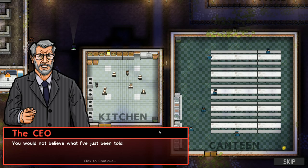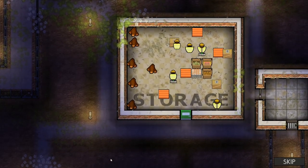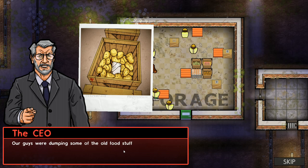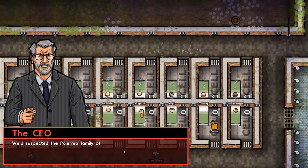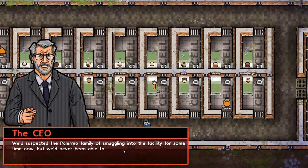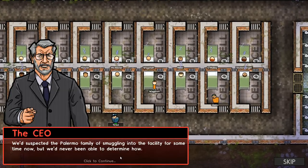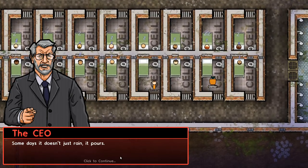You would not believe what I've just been told. Uh-oh. Bad stuff going down. Something in the tatty pose. Our guys were dumping some of the old foodstuffs. They discovered packs of narcotics and bottles of alcohol hidden in the crates. Well, that's not good. We'd suspected the Palermo family was smuggling into the facility for some time now, but we'd never been able to determine how. This might be what the conversation earlier was all about. Some days, it doesn't just rain - it pours. Indeed.